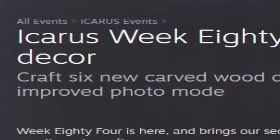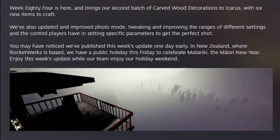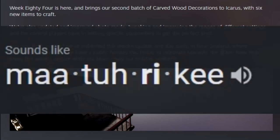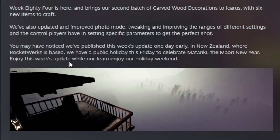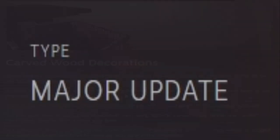We get seven new items to craft in your base with the carved wood set, and there are also some photo mode tweaks and improvements. They also mention why the update is about a day early — Friday for them in New Zealand is used to celebrate Matariki, which is a Maori New Year, and they say enjoy this week's update while they enjoy their holiday weekend.